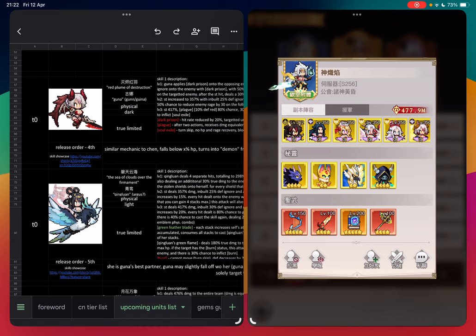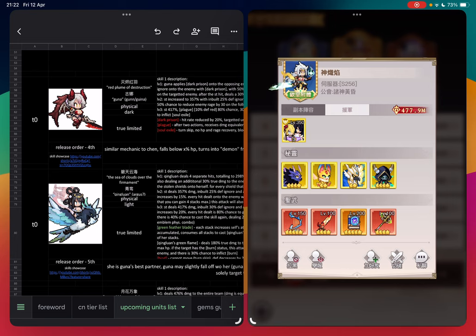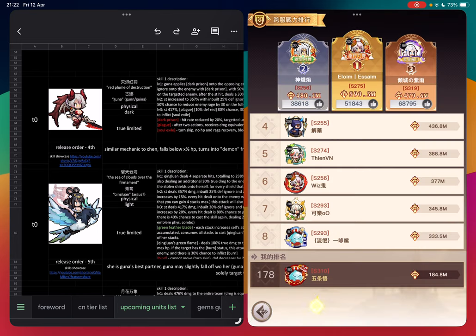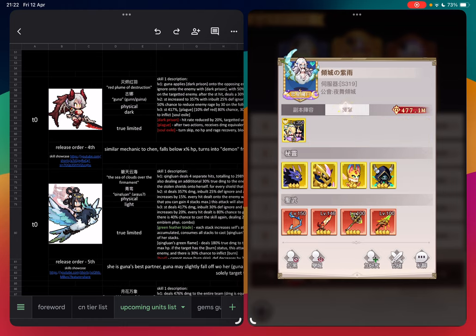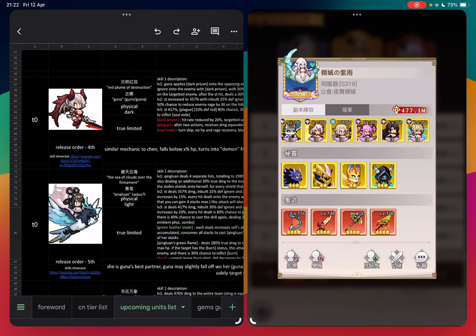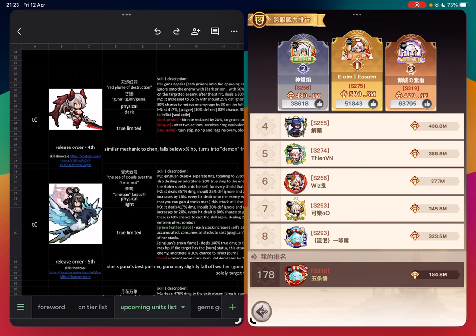The next player is also using the three core units: Themis, Qingluan, and Guna. Then Cynthia and Mo Chen. He decided not to use a tank but to use Adele instead — so it's player preference. There's also a player running a very specific dark team not following the meta, but the dark team is specifically built that way and still works.